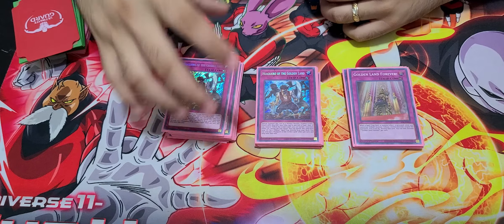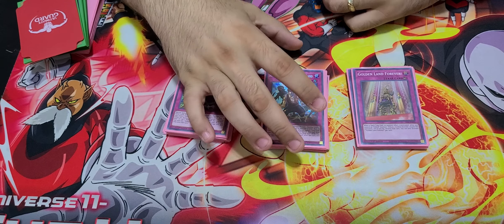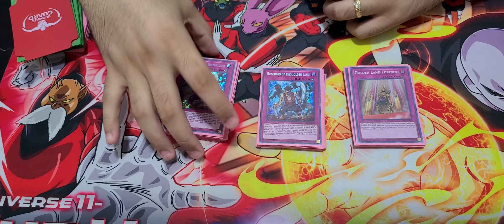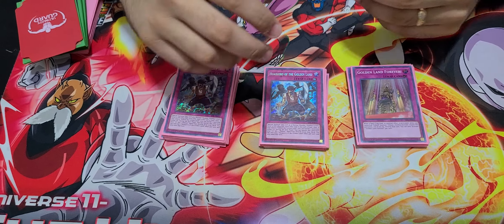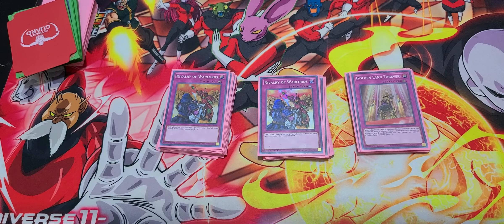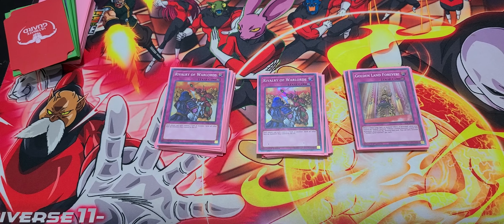Golden Land — amazing card. Going first I will keep this; going second I will take it out, because drawing this card going second is basically a dead card. Most likely you'll probably lose the game with it, especially with zombies — you can't clog your hand. Rivalry of Warlords — going first, most likely I'll keep it depending on the matchup. Normally this just makes me win the game by itself.